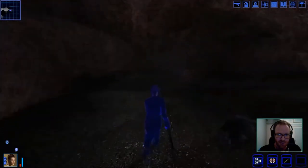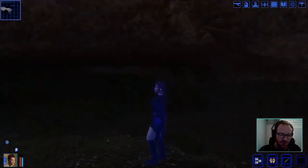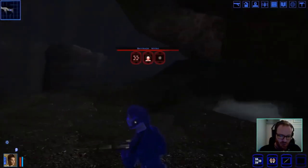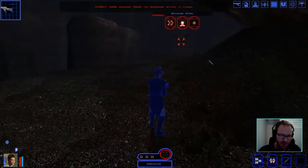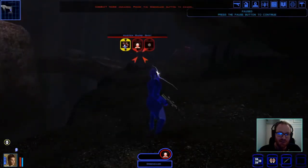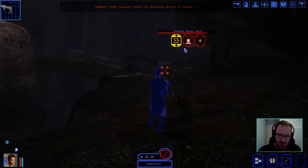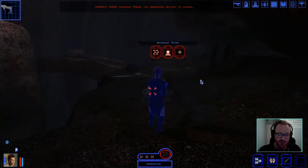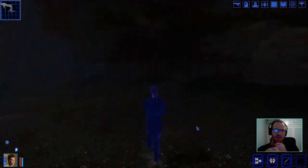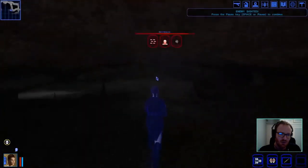If you have a party, take Carth and Zaalbar with melee weapons, hang back and shoot to apply sneak attack damage. For solo, stealth a lot and use mines for the Sith Governor — stack mines in front of his door, open the door, run back and kite him over the mines. Once you get to Dantooine, you can buy a decent blaster rifle from the Twi'lek store near the Ebon Hawk, or use Canderous's repeating blaster if you took Heavy Weapons as a feat.